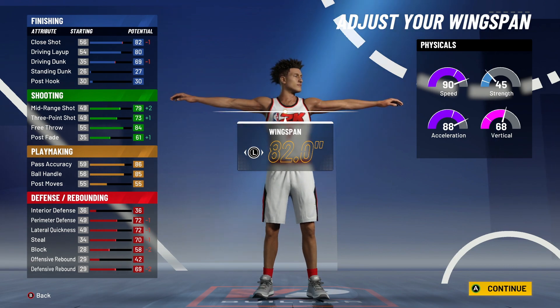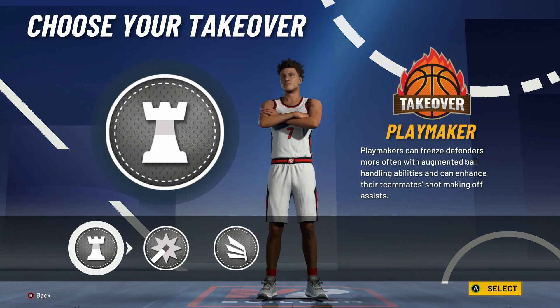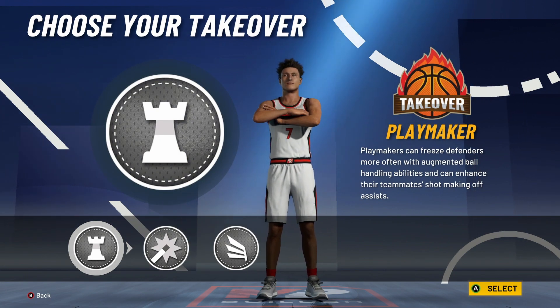82.0 wingspan because you still got decent long arms. You're 6-7, so you're going to have these long arms and get the passing wingspan deals. You get a choice of playmaking, shot creating, and slashing takeover. You already know I'm going to go playmaking.